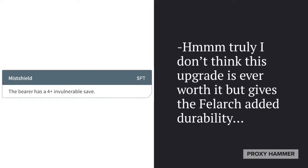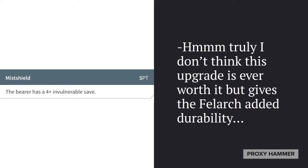Then we have the Mist Shield upgrade, which gives a 4+ invulnerable save to the Fel Arc, the squad leader. I truly don't think this upgrade ever has any real value. It seems more like a Kill Team inclusion — something that'd be useful in Kill Teams but not in regular games. It does give the Fel Arc added durability if you need it, but there's never going to be an instance where you actually use this and the squad is still worth keeping alive. It's one of those things you really don't want in your list because it's not going to give much value for its cost.